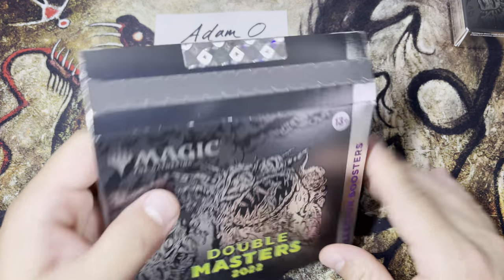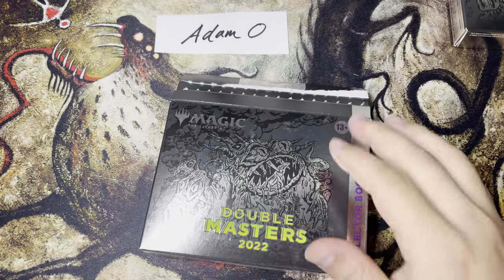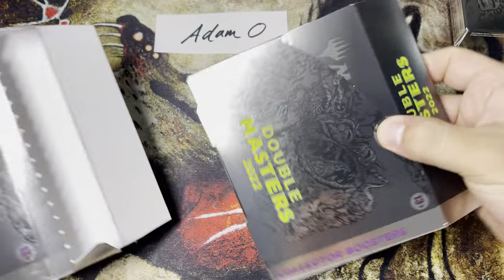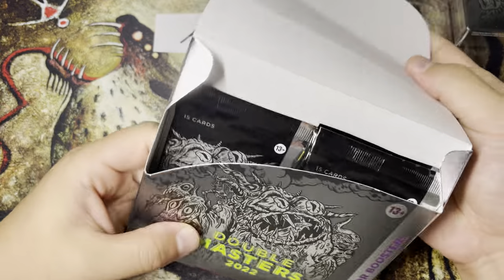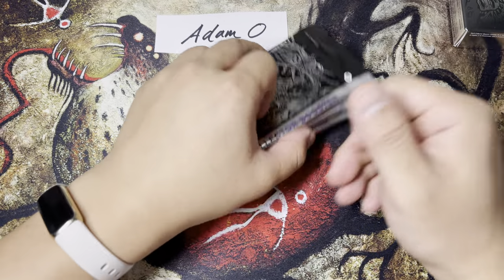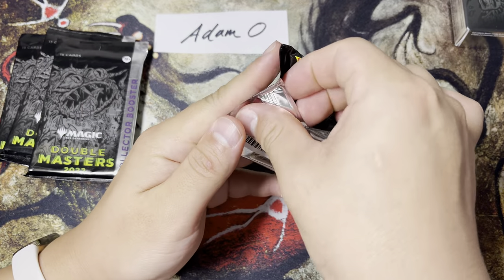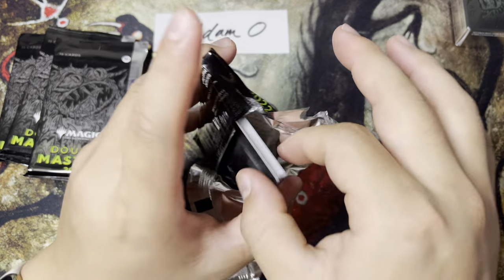I have never opened these yet — I know what the contents are, but I just haven't opened any until now. Double Masters, what a set. A lot of fortunes have been made from this set — this is probably the most profitable Magic set I've had in my three years in this business. At the distributor level, these were originally just under $190, depending on which distributor. And now they're $325, last I checked on TCG Player. They come eight to a case, unlike the original VIPs which came sixteen to a master case.